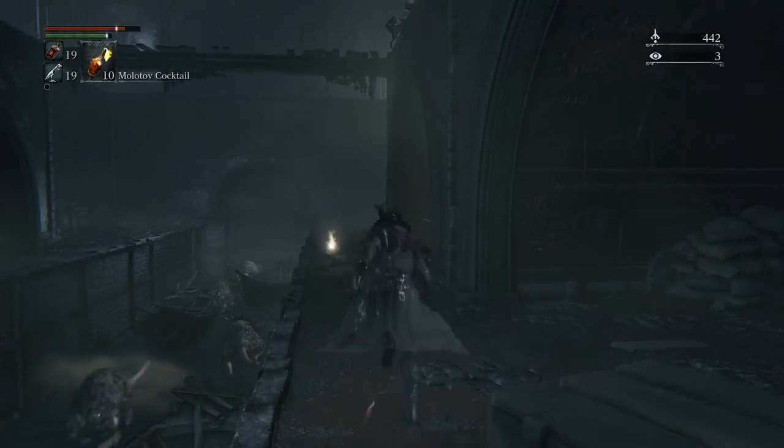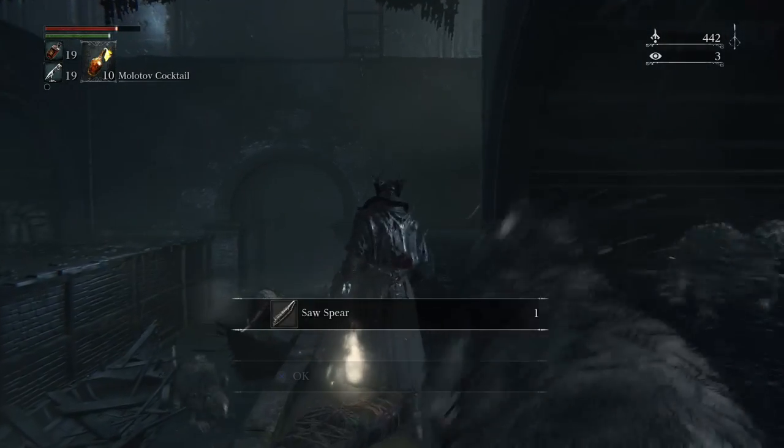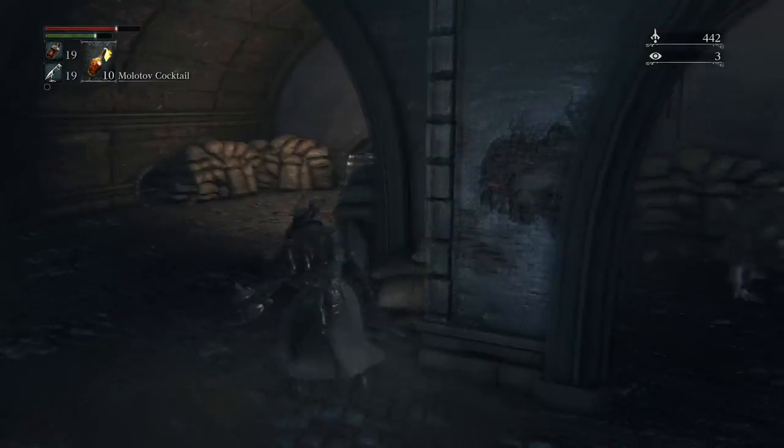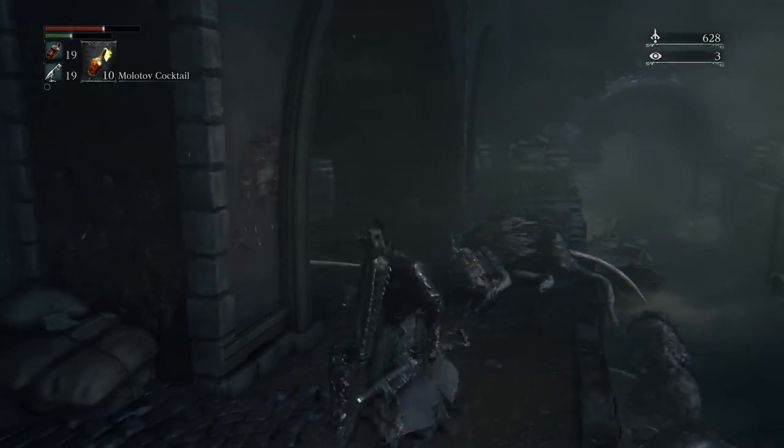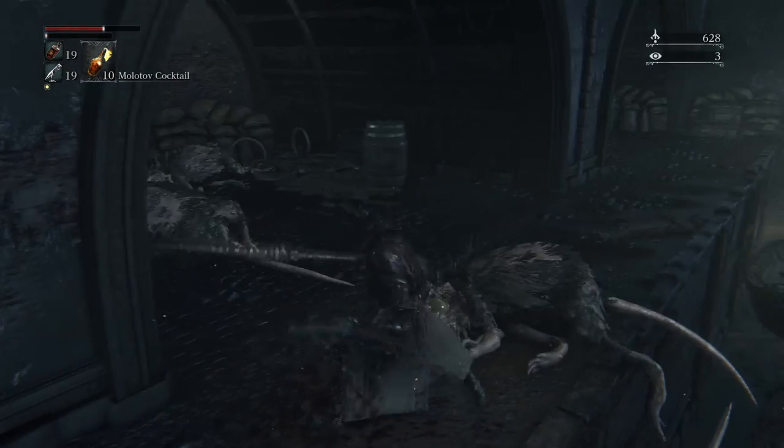So once you come down here, here's your weapon. This weapon is a lot like the Saw Cleaver — the original attacks are going to be the same, but once you transform it, it's going to be more just like a spear. It's a little bit wider range, but a little bit less damage. Just 85 instead of 90.